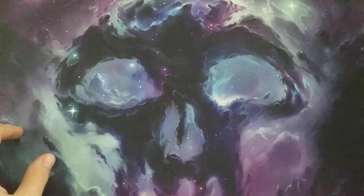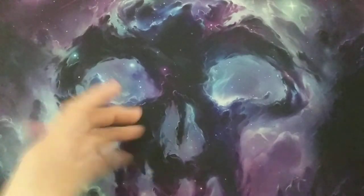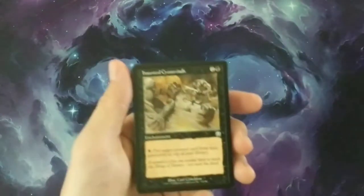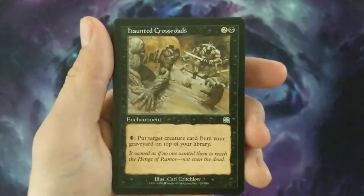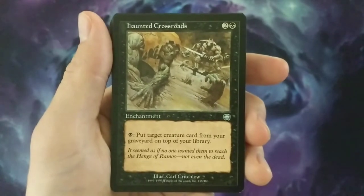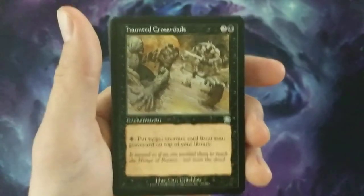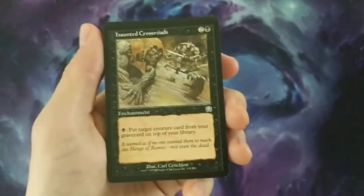I do have some other foils and stuff from my own collection that I wanted to show off here too. So here are the cards that I did open. Some of the good ones: I got Haunted Crossroads, a very cool card that I used to play with — a three-mana enchantment where you could just pay one and put a target creature card from your graveyard on top of your library. There wasn't a lot of exiling back then.